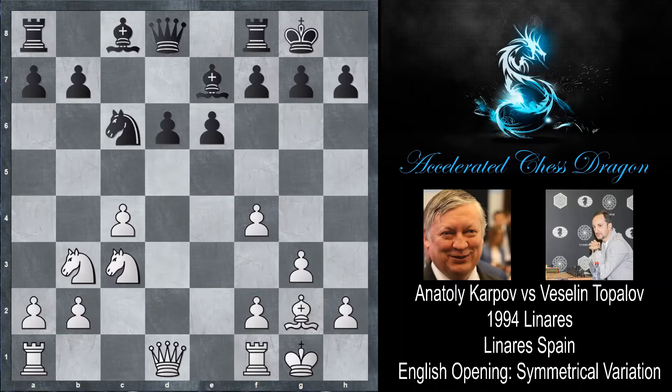Exf4, because gxf4 would shatter the pawn structure a bit more. And bishop to d7. So both sides managed to develop all of their pieces; now it's just the queens and rooks that need to be centralized.